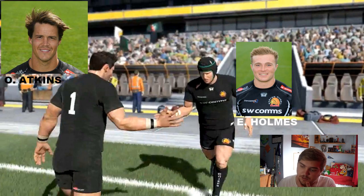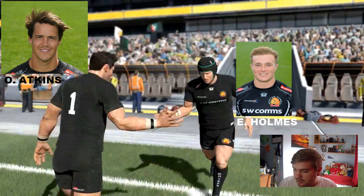This next one is a substitution. You can tell this is E. Holmes coming on the field because of the nose and stuff — that's kind of what I went by when looking through the Exeter team to match players to their in-game characters. You can tell it's him because he's got that distinctive nose shape, and he's quite pale looking as well. Then we've got O. Atkins coming off the field. Going by the hairstyle and obviously his position and number, he looks quite similar — we don't get to see his face, but from behind the hairstyle matches his photo pretty much spot on.